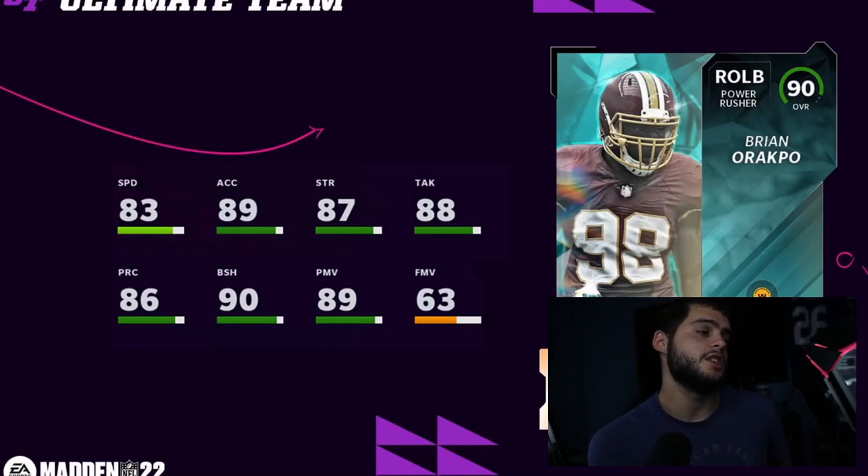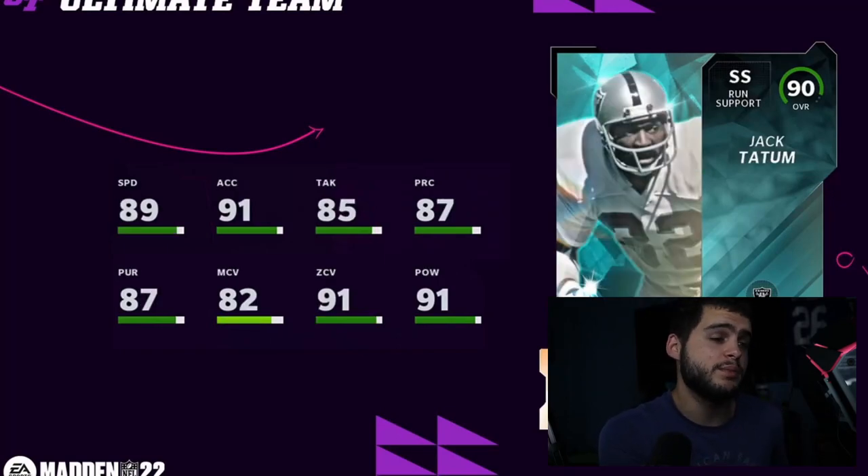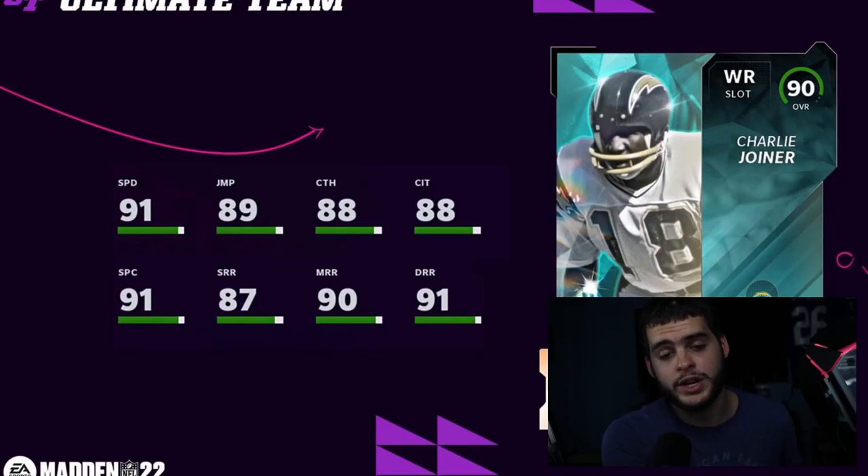Brian Orakpo — good card, his block shed and power move are going to be elite; the only concern is 84 speed. Phil Simms for my Giants — not excited, although if he gets hot round master he may end up better than people think: good throw power, short, medium, and play action, just very slow. Jack Tatum is going to be one of the best in this promo — 90 speed powered up, 92 hit power, 92 zone, good pursuit and man coverage. We did predict Jack Tatum, so that's one we got right.